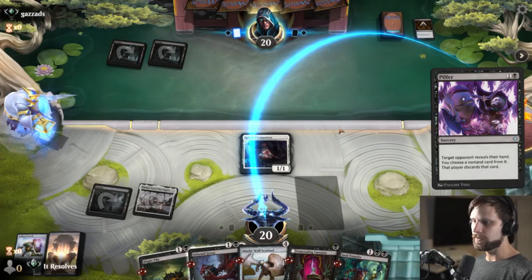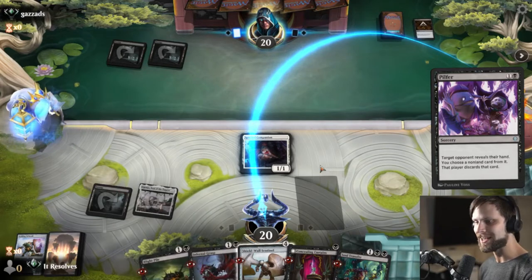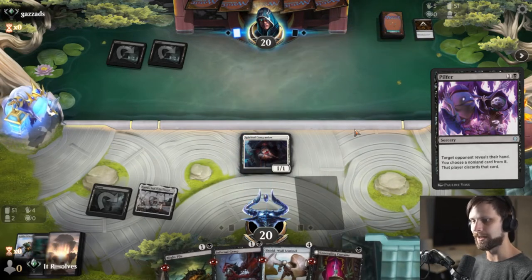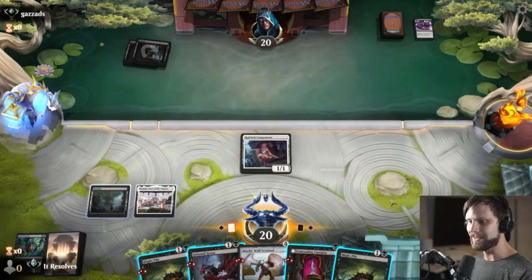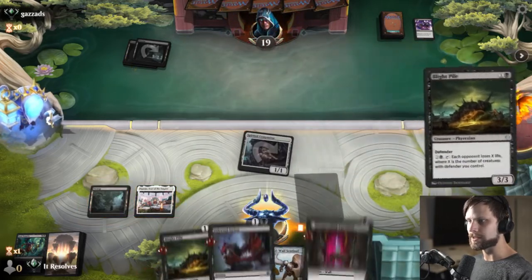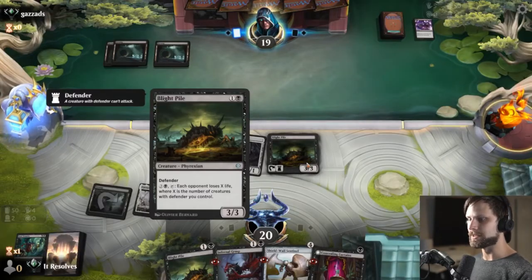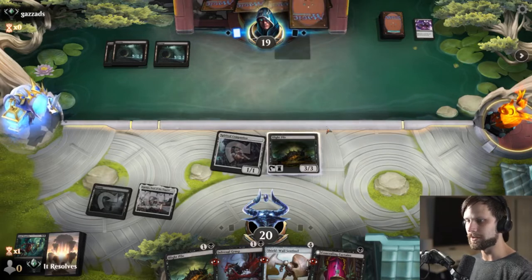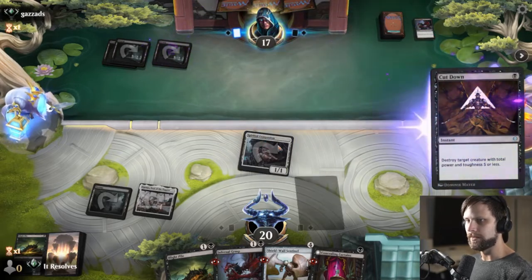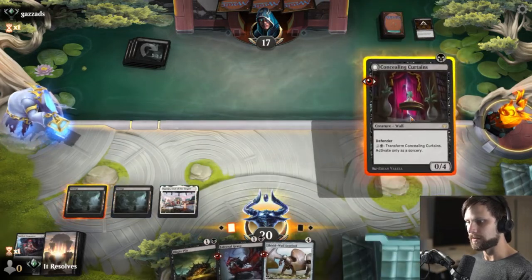Let's see what they're going to do. I assume they take... it might be Blight Pile, as silly as that sounds. The Concealing Curtains is important from the standpoint of we get to play with their hand a little bit, but it's not necessarily great. It looks like we are going to get unlucky here for game one, but let's go ahead and Blight Pile. What's nice is this gets around Cut Down, which we know they run. They have an Infernal Grasp, but that's not the end of the world. And they have another Cut Down — that's fine. Land is good.